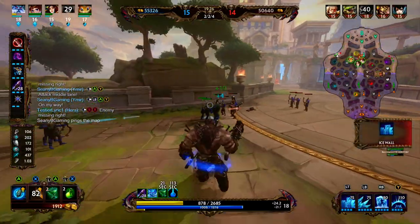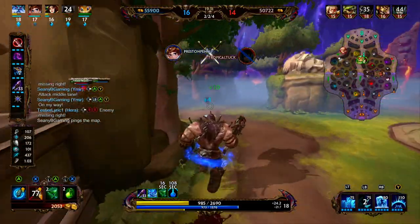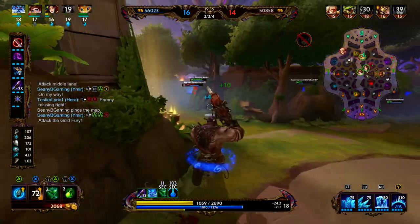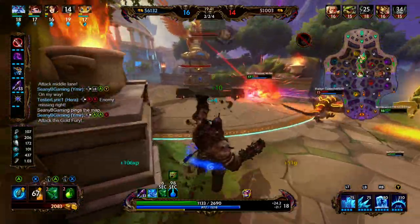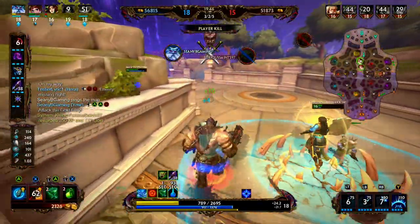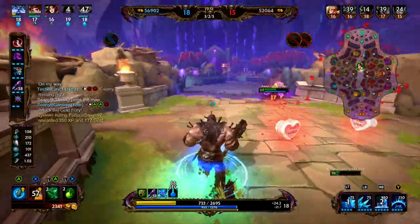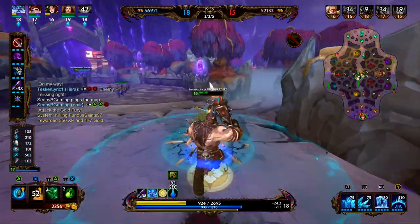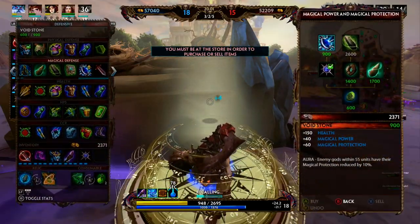We're going to start invading the enemy blue buff since we're already pushed far up in left lane. We'll clear this wave, then rotate towards our team — we do have a pretty penny in the pocket but we are pretty weak. We set up a wall, set up a freeze, hit him with a line attack, and we're able to get a pick onto that Sobek.